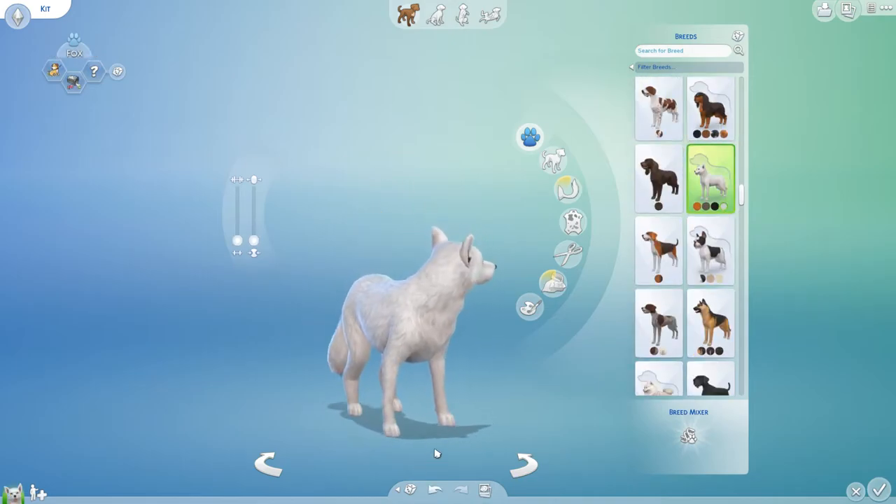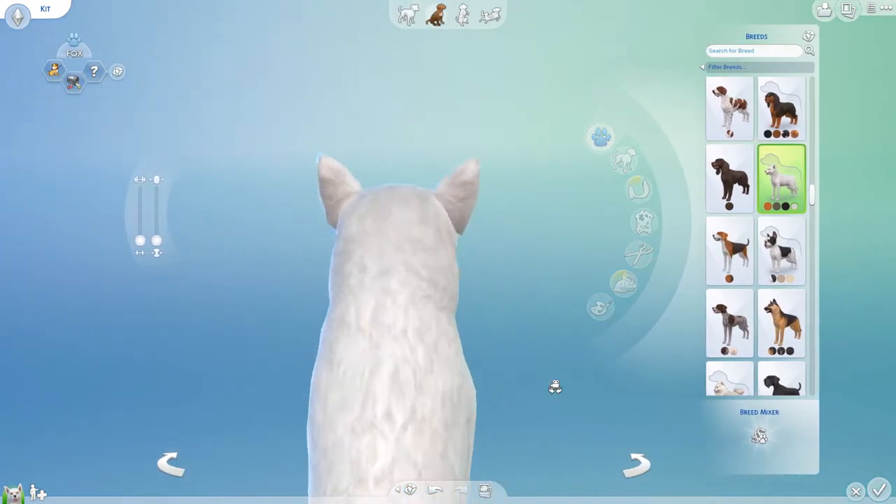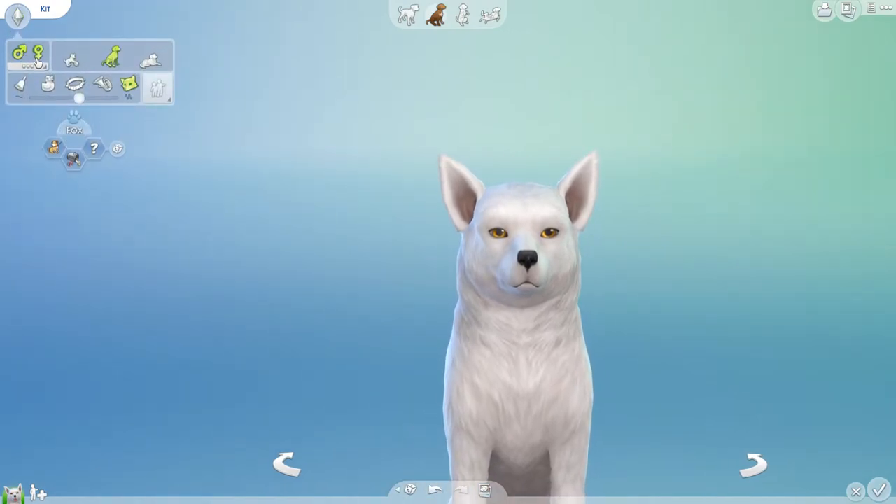I wanted to do an arctic fox because of the Snowy Escape pack, so this is going to be little Kit. I am going to just edit him — let's go him, Kit.